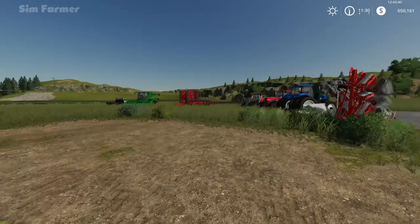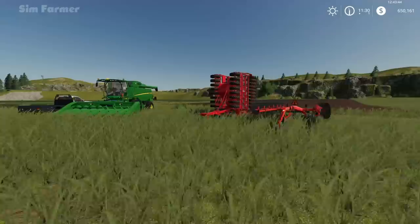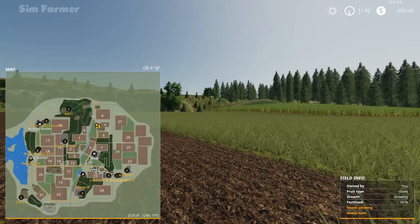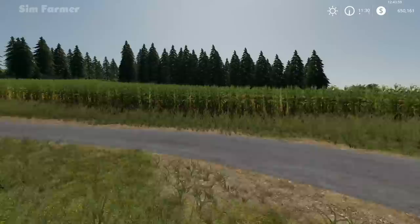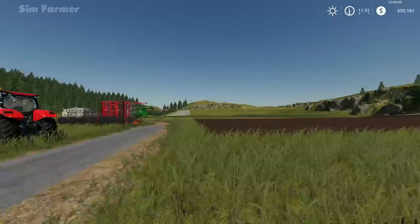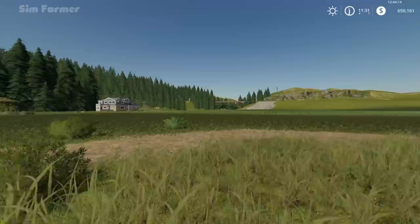Hey everyone, welcome back to New Woodshire and episode 2 of this Let's Play series. In the last episode we arrived here, purchased a few plots of land, harvested some cotton from field 4 and field 24, and purchased field 8 which has a nice crop of corn growing in it — 100% fertilized, requires lime. We also replanted some grass and mowed up the grass over here for some hay.